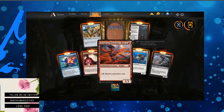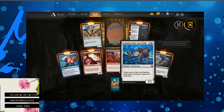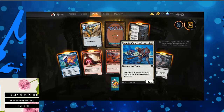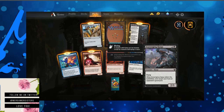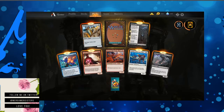Oread of Mountain's Blaze — very pretty nymph creature. You pay three mana, discard a card, draw a card. Leonin of the Lost Pride — cat warrior decks are pretty cool, they build up on each other pretty well. When Leonin of the Lost Pride dies, exile target card from an opponent's graveyard. Scavenging Harpy — flying. When Scavenging Harpy enters the battlefield, exile target card from an opponent's graveyard.